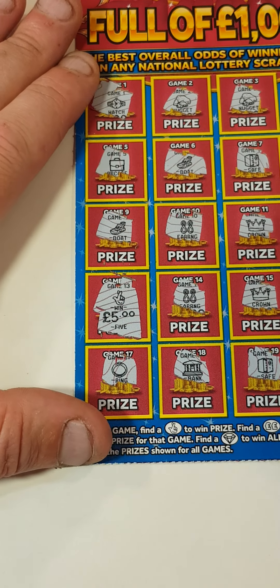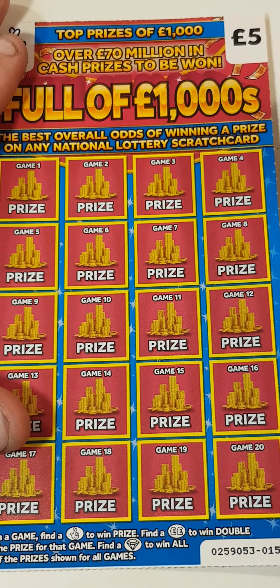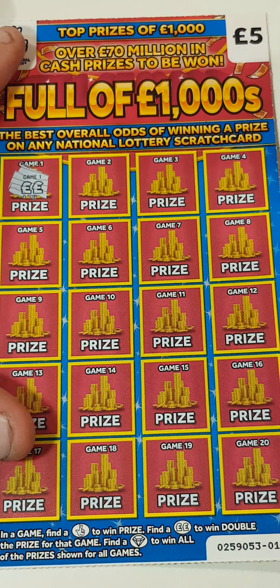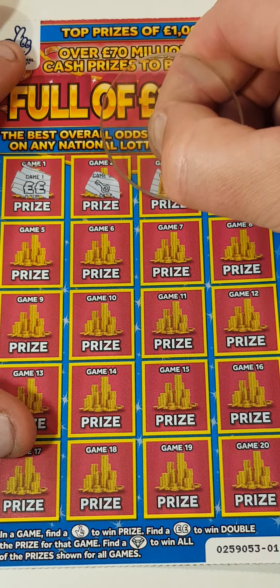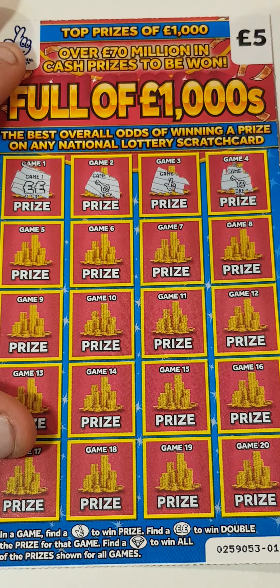We've got a five pound card there. On to the next one — oh, check that out: double pound sign, a key, fingers, a key.